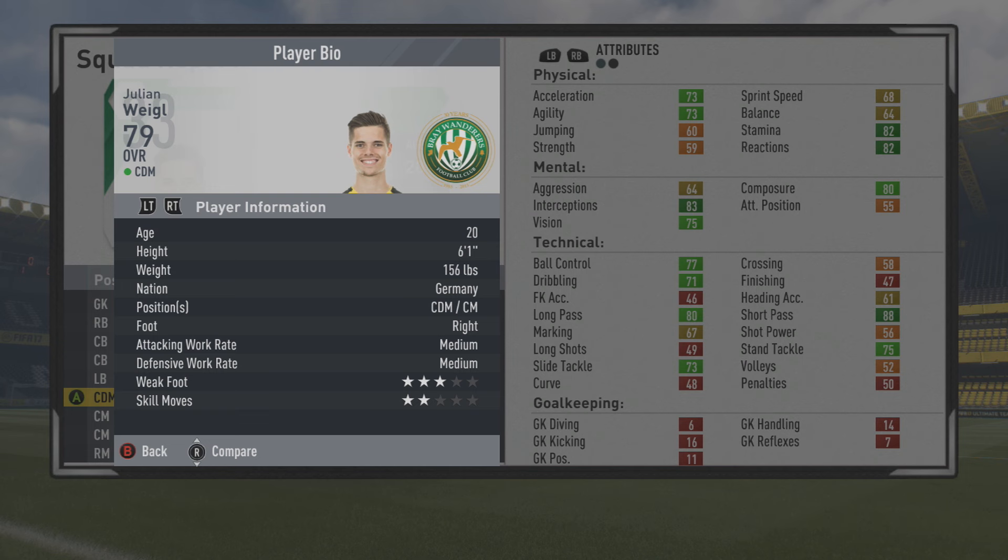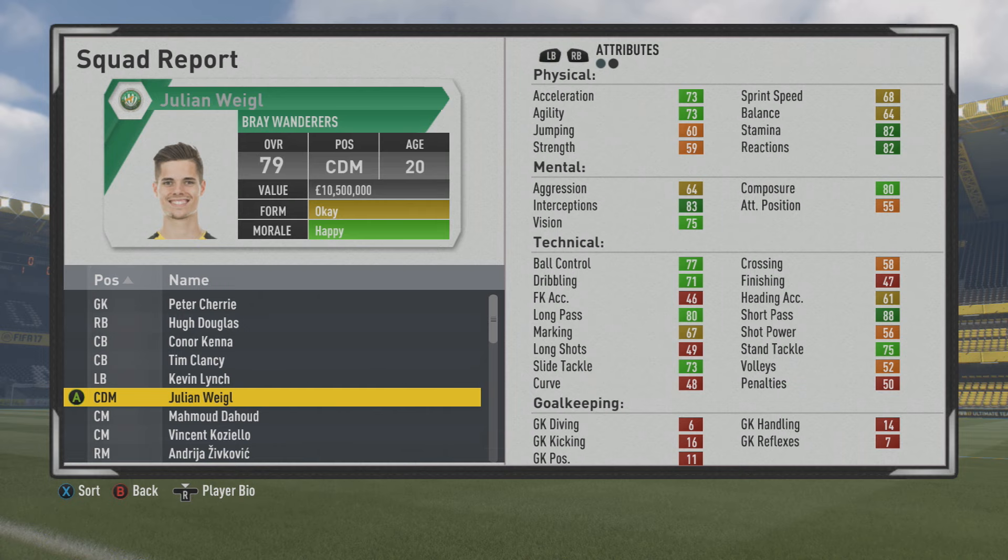He's a 6'1 center offensive mid, right footed with medium work rates, 3 star weak foot, and 2 star skill moves. Physically not too bad with the pace — acceleration and sprint speed are pretty respectable. He does have a little bit low strength, but stamina, interceptions, short pass, and long pass are definitely the stats that stand out at the moment.